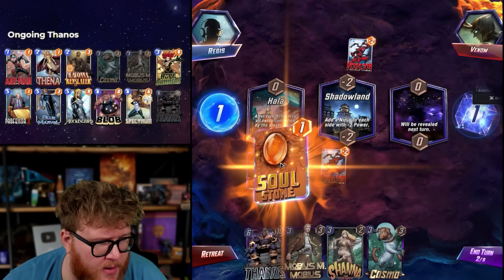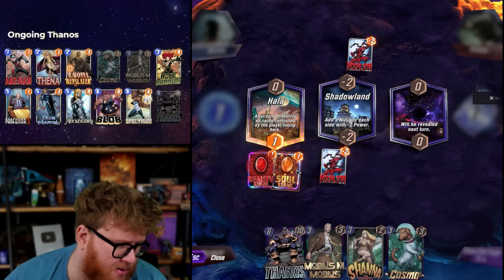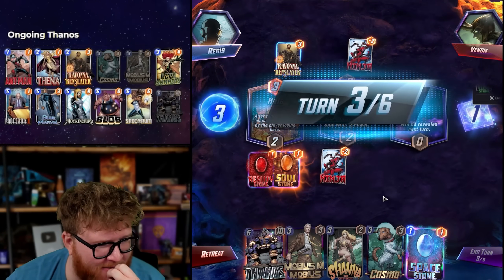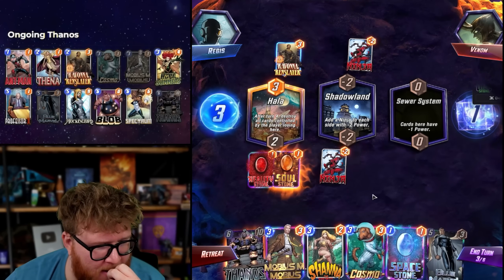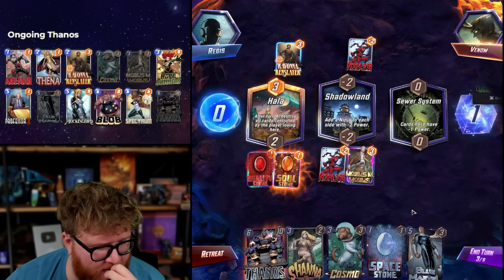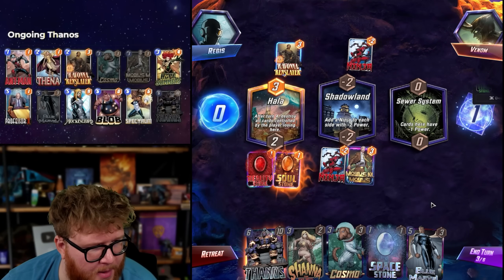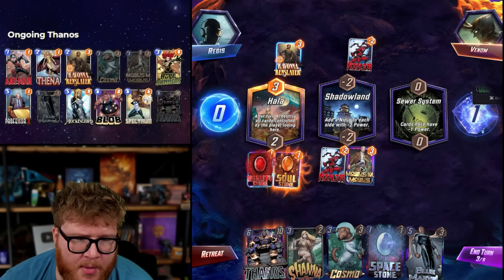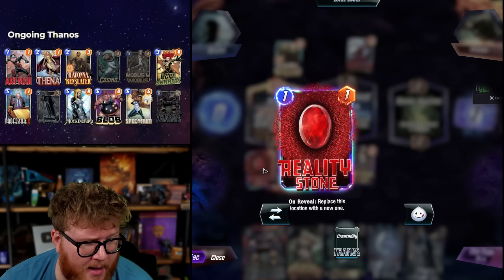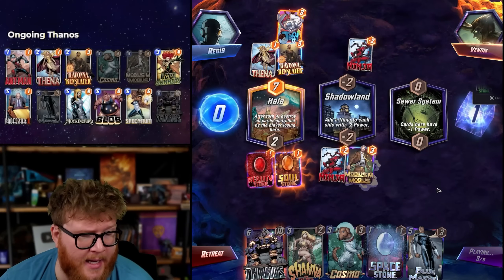Ninja is no problem. Soul Stone now draws a card — that's super sick. Thanos is chilling. I tried to Shang-Chi a Thanos earlier today, need to take advantage of that same lack of knowledge from my opponents. I'm not even that distraught if these get destroyed — should I pivot out already? I could dump a Shauna there. Part of me will play a Space Stone ASAP though. I just don't see Mobius getting there — maybe if I had a Mockingbird I'd feel better. Thanos is too expensive. I'm going to bail — there's also the ongoing effect, which is not that valuable to me. There's just too much power, I can't match that.